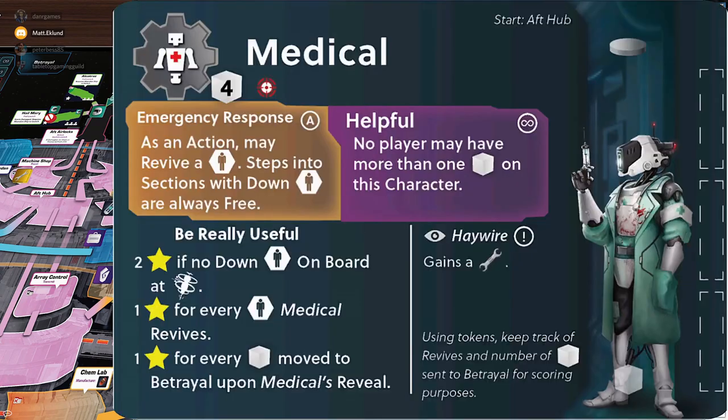The medical robot will also gain a point for every human they've revived over the course of the game, and a point for every cube moved to betrayal upon their reveal. The hook of the game is that the medical robot might be a player or they might not be — and whether they're a player is generally unknown to you.